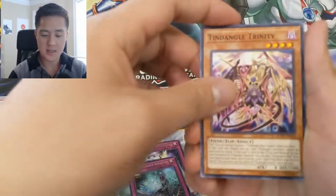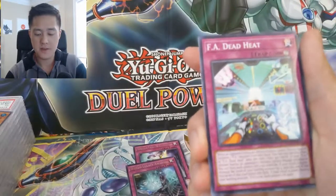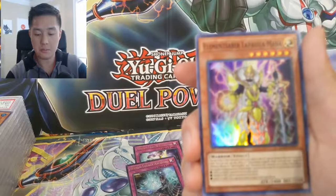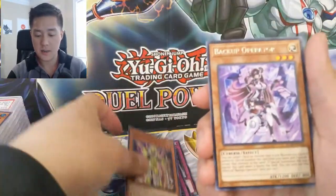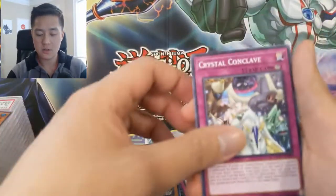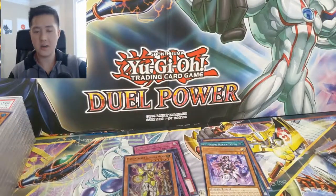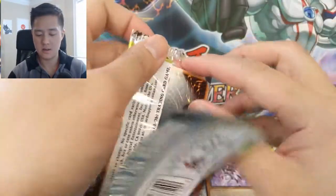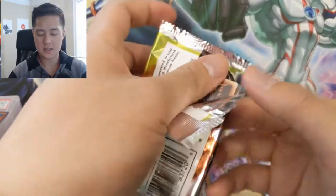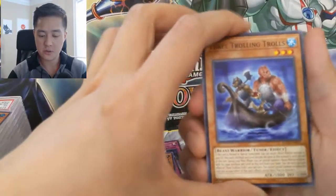Alright, we got a Tin Dangle Trinity, Mech-Nam Abram, FA Dead Heat, Goki Octo Stretch, and then an Elemental Saver, Lyna the Light Charmer, a Backup Operator, Crystal Conclave, Background Dragon, and Link Streamer. So far nothing very good — we've already gone through our first special edition. Alright, come on, let's get a secret rare.